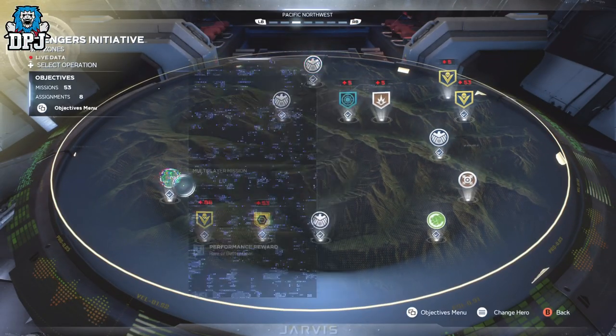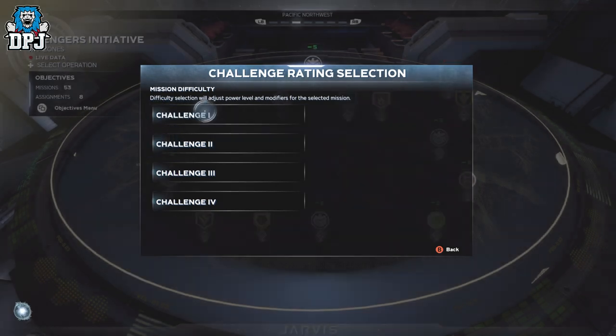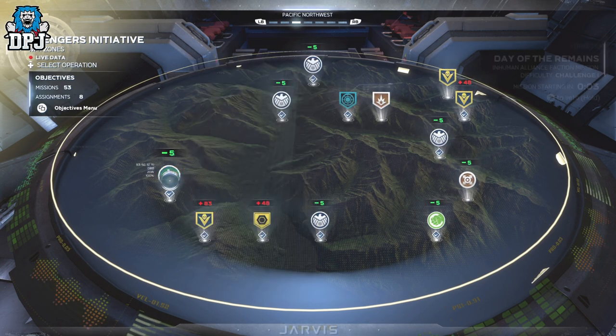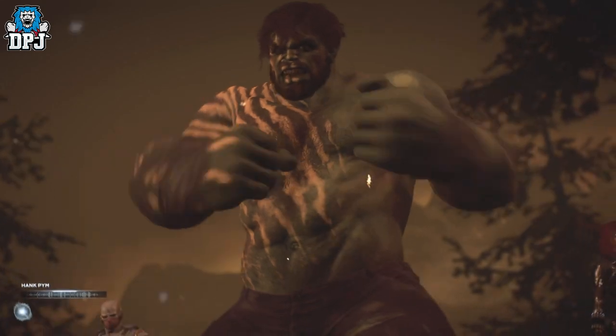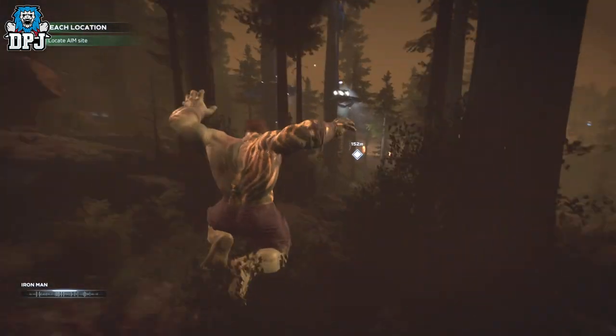The mission is called Days of Our Remains — one I've covered in numerous videos already. It's the second Inhumans faction mission chain mission and it's very quick and easy to unlock as soon as you hit the multiplayer side of the game. Because you are doing this offline, you can't do it within the multiplayer side, so enter the single player campaign and enter this mission from there.